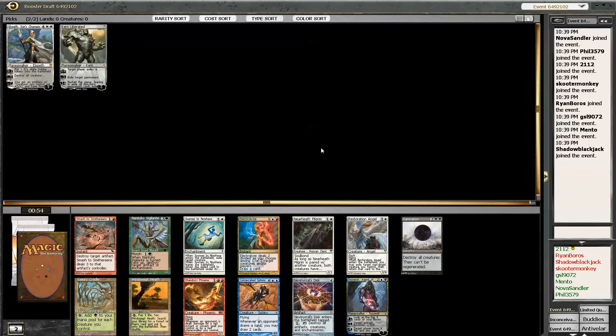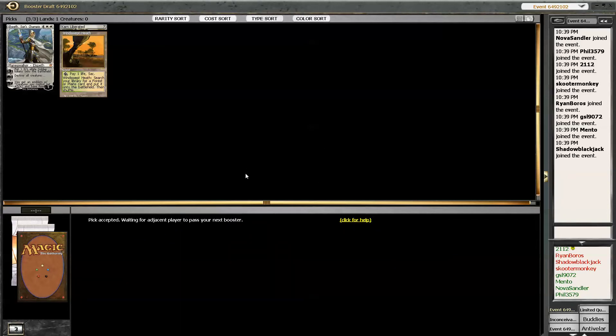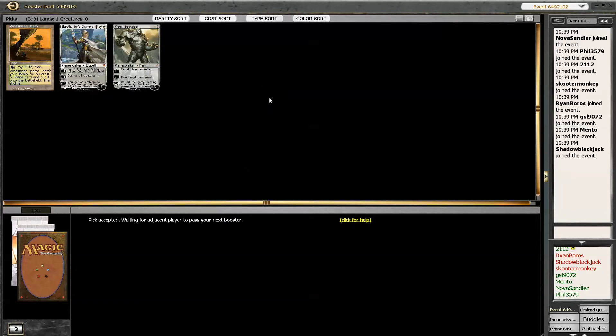Tezzeret, I guess. Maybe Sackland. None of this is too nuts — I'm just going to take the stupid Sackland. I need some mana ramp to get the ramp flowing and I haven't seen a single piece of it. We'll take a Signet. Next pick, please.